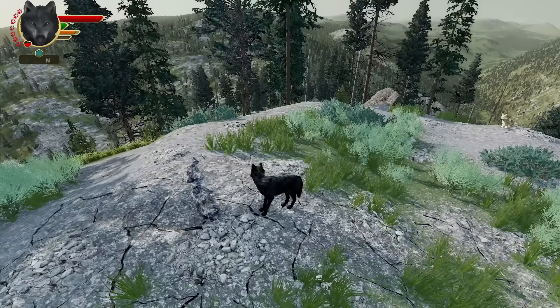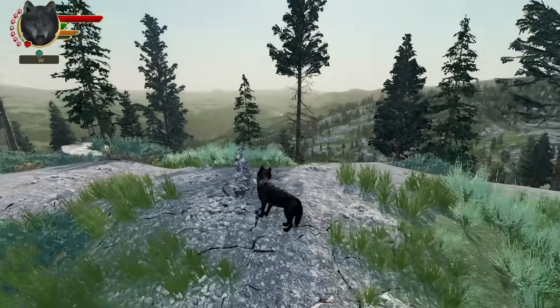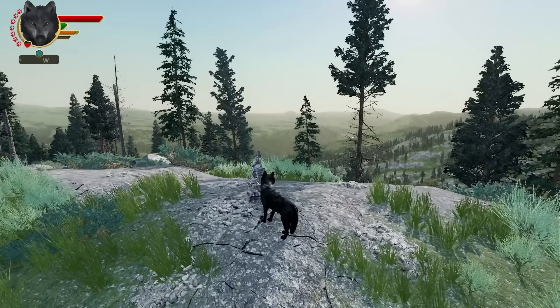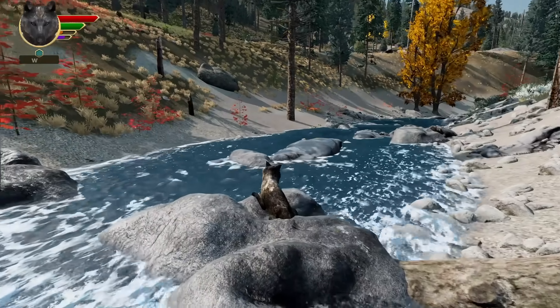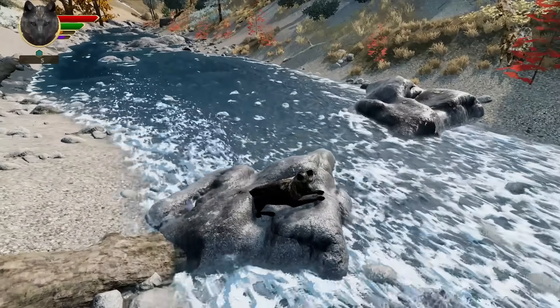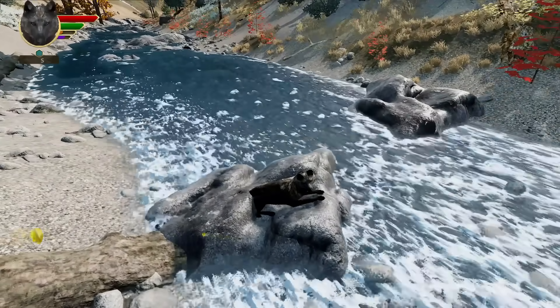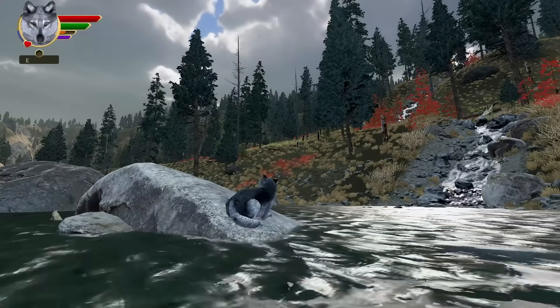This map has some neat features. It has Hellroaring Mountain itself — the massive granite mountain, the biggest granite mountain in Yellowstone — rising in the middle of the map. Down the steep valley just to the east, Hellroaring Creek rips and roils its way down to its confluence with the Yellowstone. There are actually ten creeks and rivers on this map, three times more than any other map. So if you like creeks, this is the map for you.